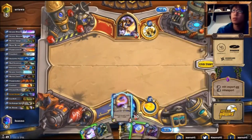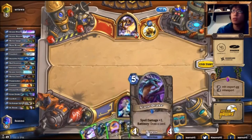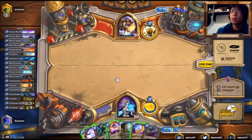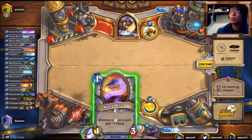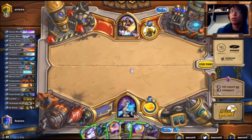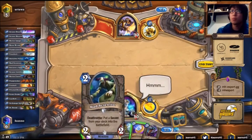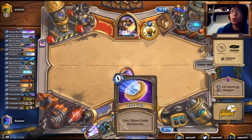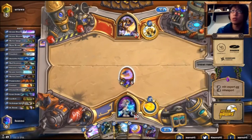In this turn, we're going to play Mana Wyrm. The reason is because if we coin out Mana Wyrm this turn, we probably need to play it. And we're not sure we're going to play Arcane Missiles next turn.